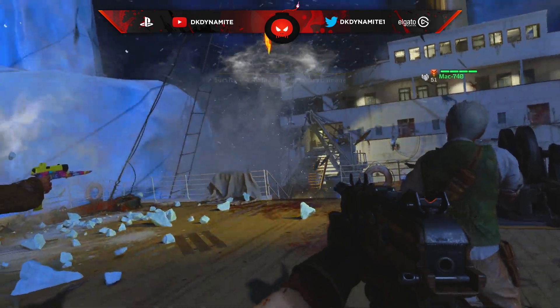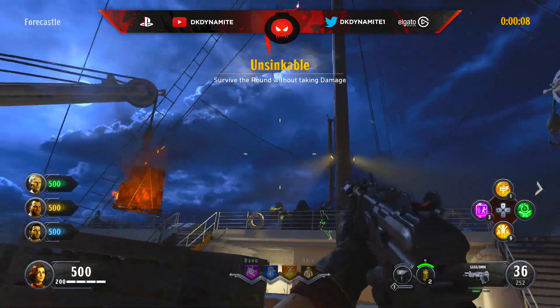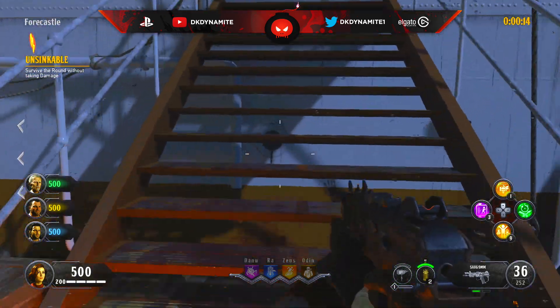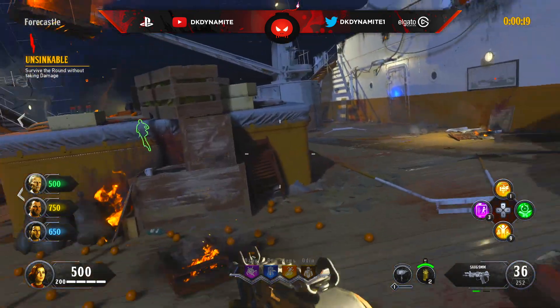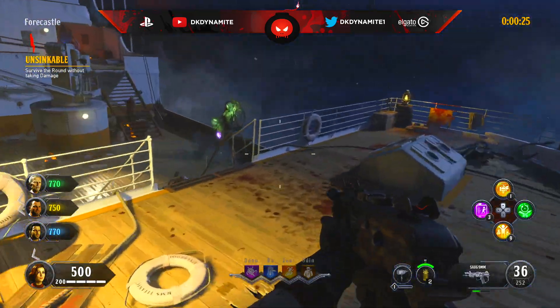What's going on everybody, this is DK Dynamite and today I'm going to be helping you guys out with completing Unsinkable, which is the gauntlet for Voyage of Despair. I won't give any tips that pertain to using specific elixirs, since not everybody has the same elixirs, unless I'm talking about the classic ones, so we'll stick to some very easy tips for every single round, which could help you out with speedruns or getting no strikes at the very end.